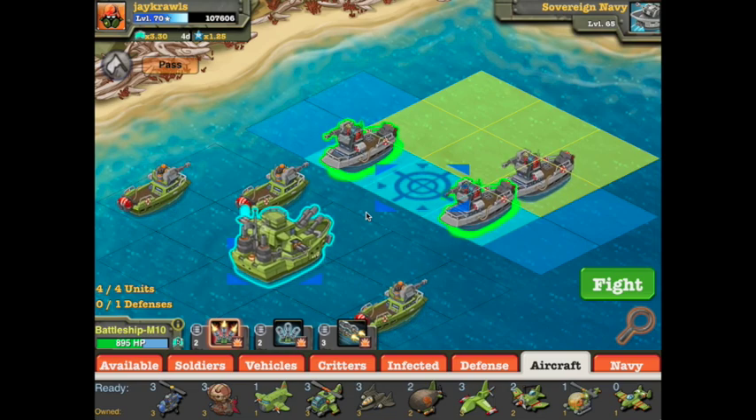Hey guys, Jay Cross here. I want to do the review of the new units that came out with patch 4.5, and that is the new naval units. I'm going to do them individually, starting off with the nano units, to help you guys make a decision whether to buy them or not. You can get this unit as soon as you rank your shipyard up to rank two, then you can build all the naval units available. It's not very long into the missions where you can start building units.